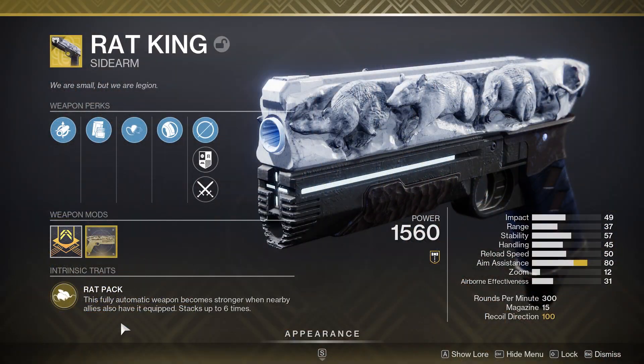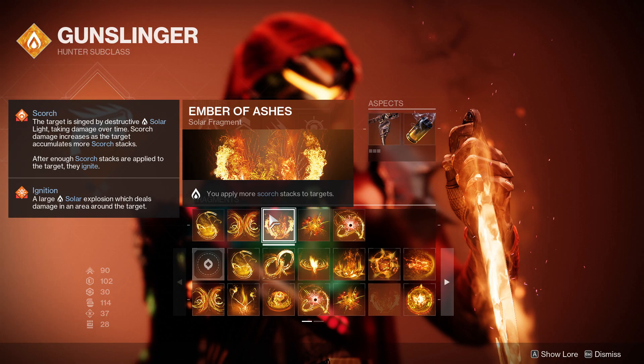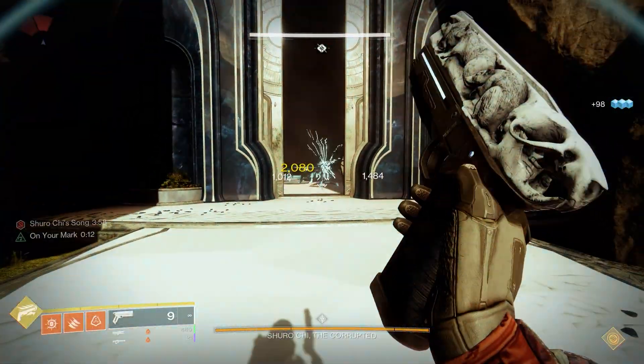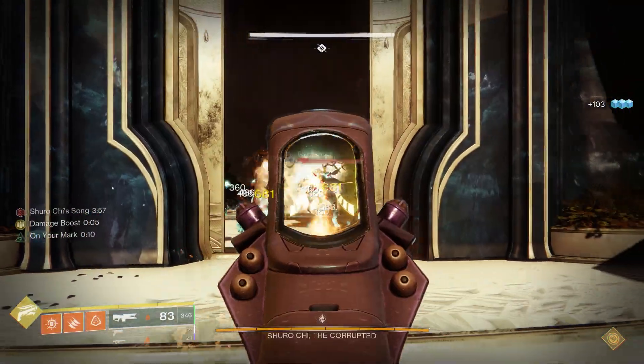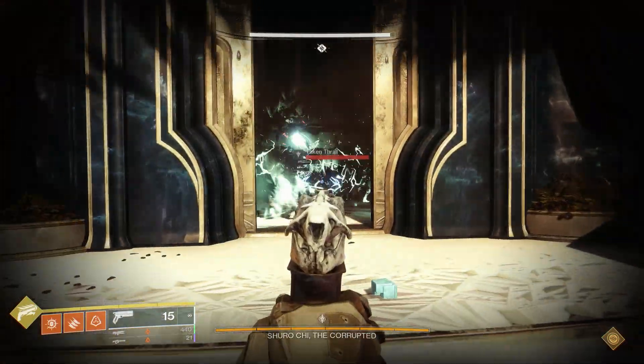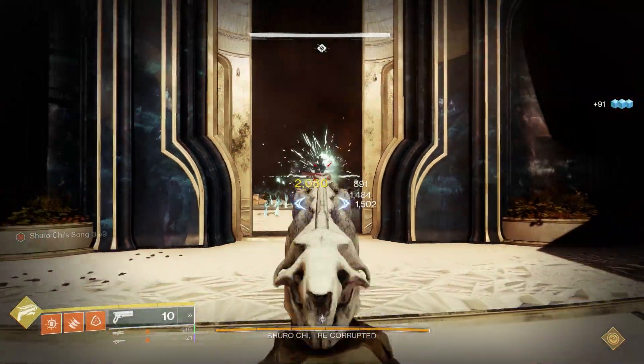Obviously it's not ideal using Rat King on the Solar subclass — it's a bit tricky to pull off. But it's still a nifty little trick, and I did see a hell of a lot more ignitions with this setup as well.